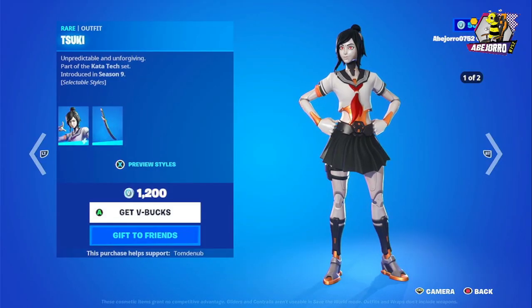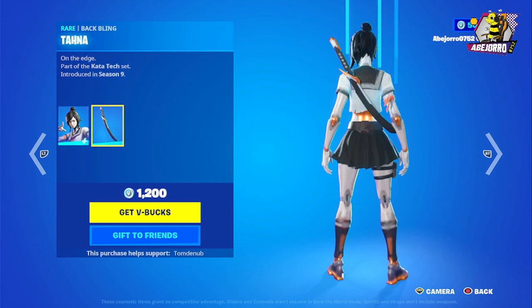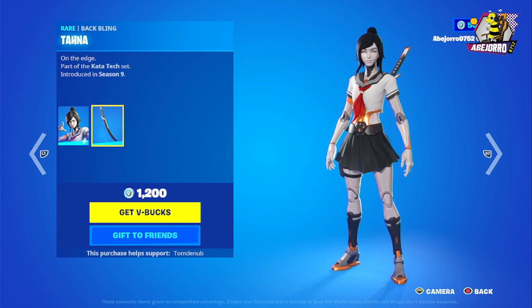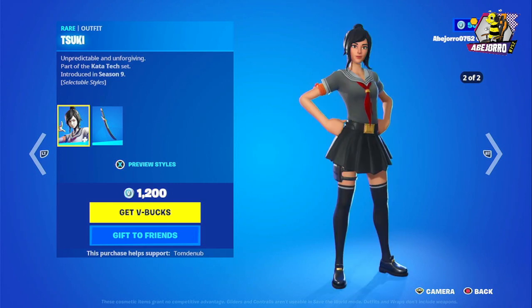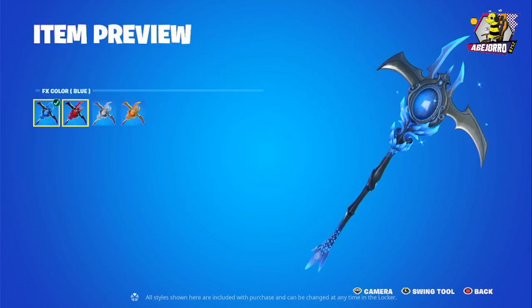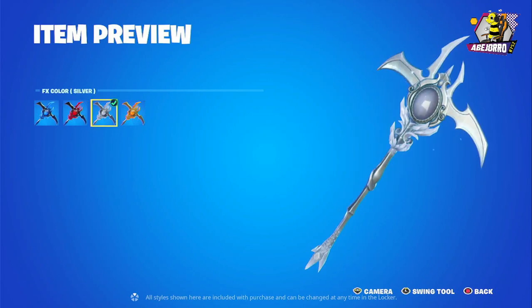Now let's take a look at Suki. She's in two different styles, and this is the back bling — 1,200 V-Bucks. You can also change this harvesting tool into four different styles.